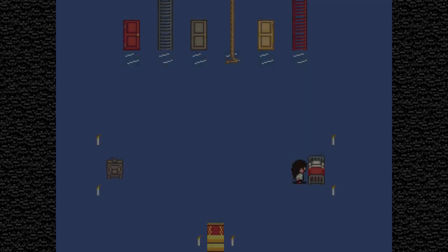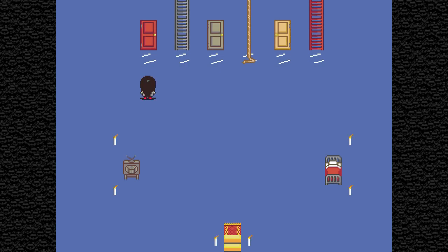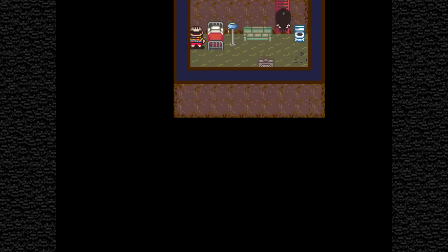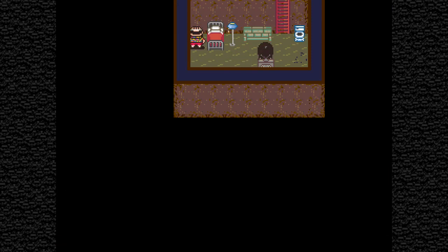We'll load up our file. In the previous episode we went through all that we could in the red door, which was the mountainous area with the little town and everything. Now I guess we're just going to go up this ladder. One thing I would like to mention that I didn't really think about last time — he's mumbling to himself.